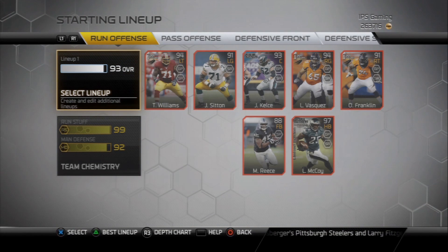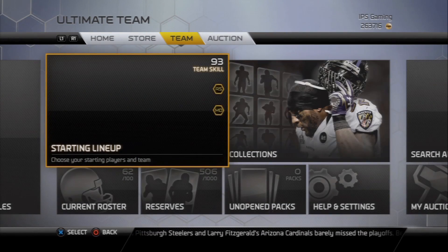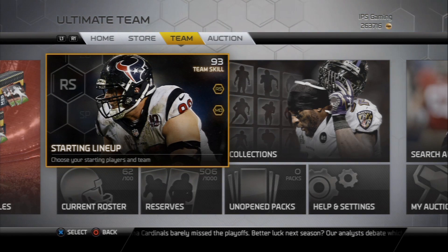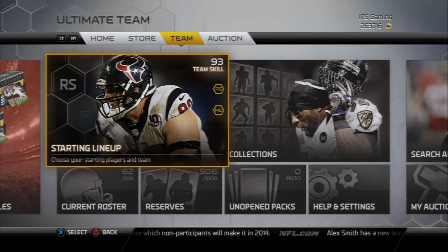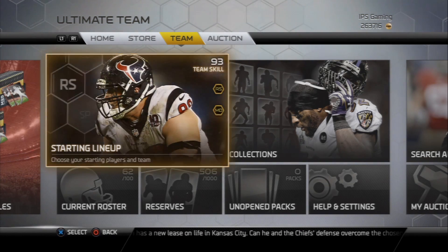So there's my team — 93 overall, 99 run stuff, 92 man defense. Hopefully I can get that man defense back to a 99. I hope you guys enjoyed this team update, sorry the video was a little long but that's what happens when I don't do a team update for a month. Click that thumbs up if you like it. I'll probably be back next week with a quicker team update, maybe open some packs. Be on the lookout for another gameplay tomorrow and Sunday another Struggle Squad episode. Have a good weekend — it's Popular Stranger, peace.